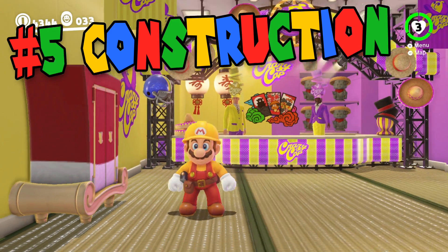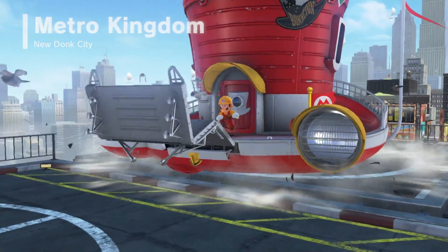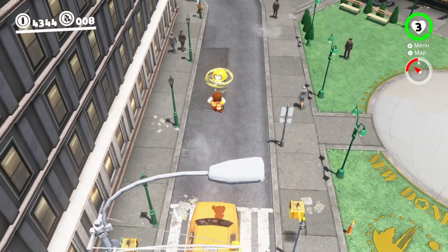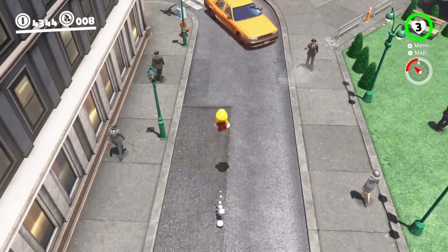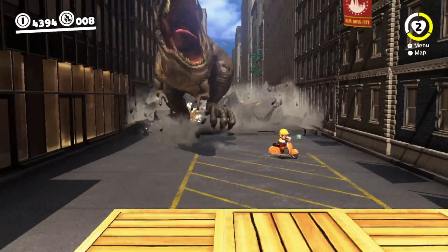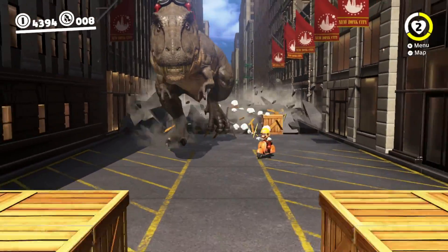Coming in at number 5 we have the Construction Costume. This, of course, is the Super Mario Maker Builder Mario suit. Seeing the Mario Maker costume in Odyssey is super cool and it also suggests that Nintendo hasn't forgotten about Super Mario Maker. Could we see a Mario Maker 2 on the Switch? You never know.